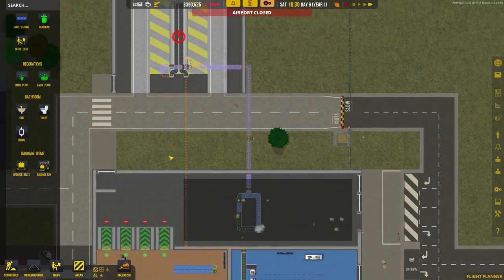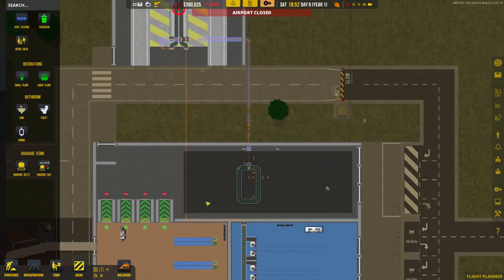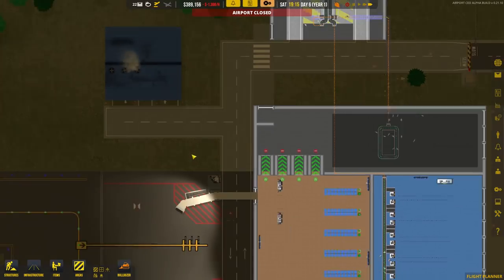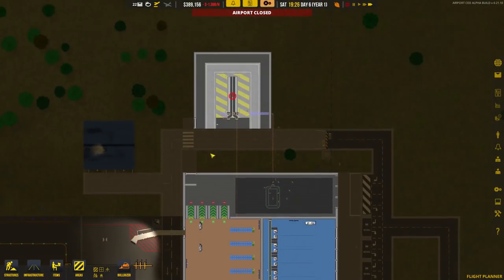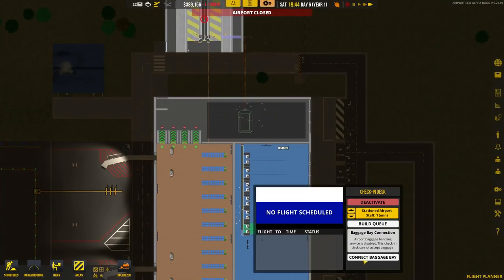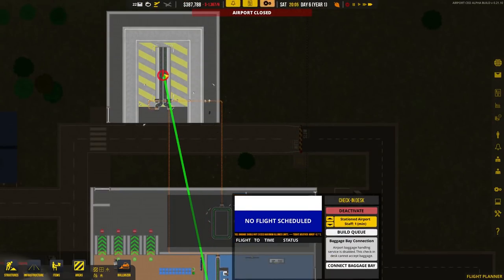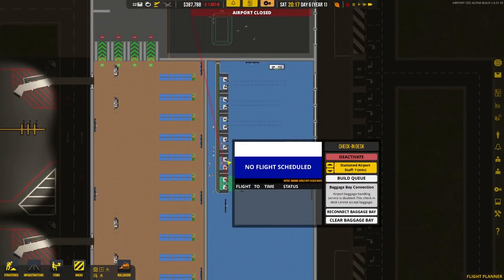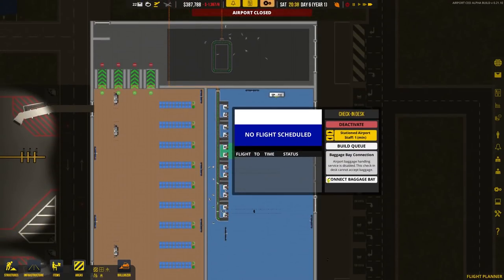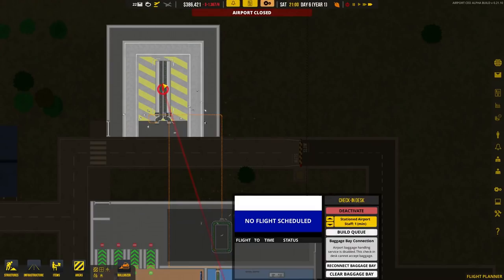The final step is to connect the baggage bay to the check-in desks, baggage claim area, and stands. Click on a check-in desk and hit connect baggage bay. A big line appears — move the cursor over the baggage bay you want and click to link it. It's as simple as that. Connect all six check-in desks to the baggage bay the same way.